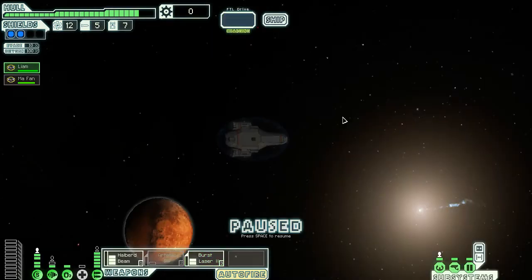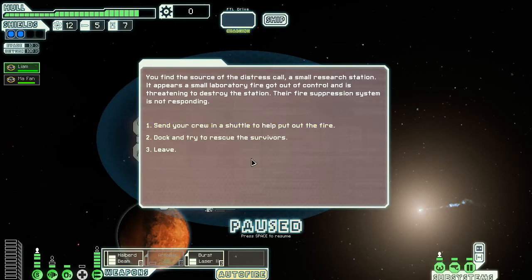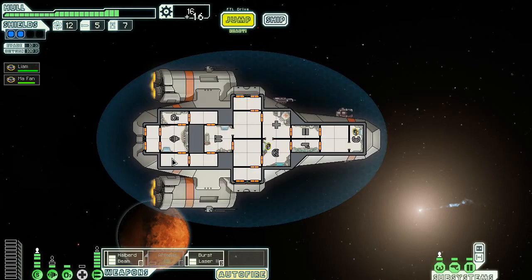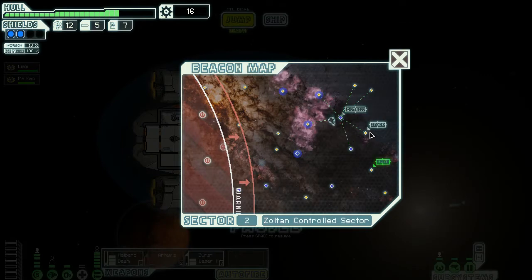Let's go to the distress signal, because somehow somewhere there might be someone who wants to join my team — I need one. Dock and try to rescue survivors. You find the source: a small research station, a small laboratory. A fire got out of control — I'm assuming if I send my crew in they might die. Let's try and help them. You locate the highest concentration of life forms and bring the ship alongside — but before you can offload the survivors. No! I needed them. I needed some friends. Now I haven't got much scrap either.